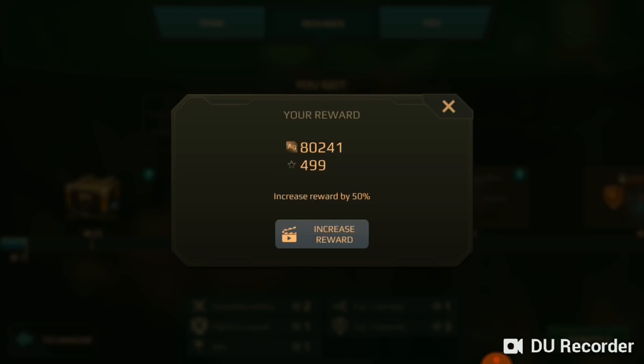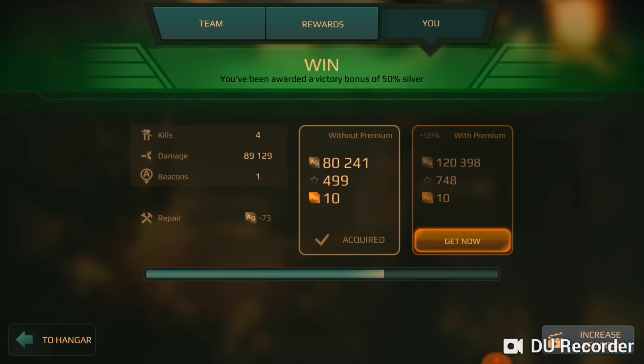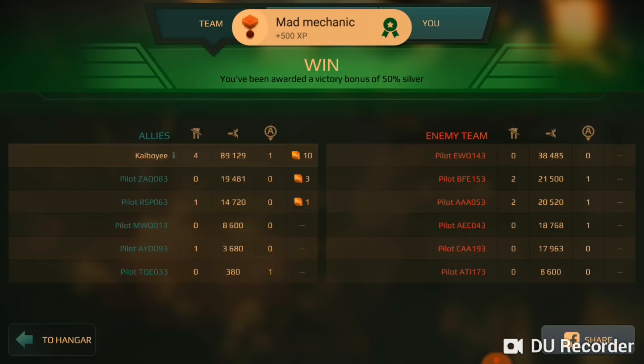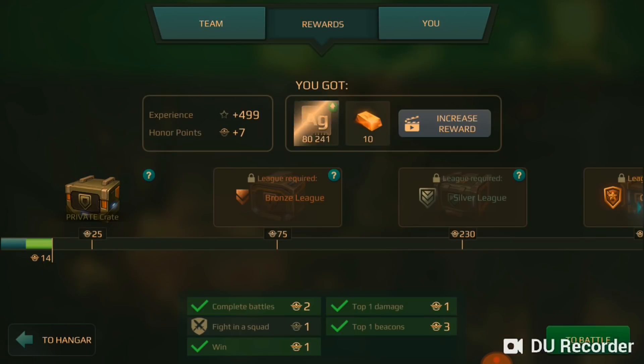It brings you this little menu where it shows you your experience and honor points. In this case I got ten of the special currency. As you can see, this is my stats and here's the team. Obviously I did the best on the team — got a bunch of points, did a lot of damage, all that good stuff. This is my second game, keep in mind, so this game isn't really that hard.